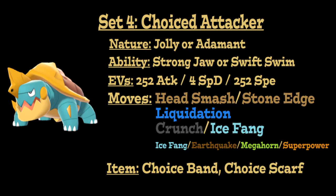Moving on to more offensive sets, Dreadnaw is a perfect candidate for a Choice item such as a Choice Band or Choice Scarf, due to its great offensive stats and ability to make use of Swift Swim to be incredibly threatening with Rain up. For this set, we'll use either a Jolly Nature to boost speed or an Adamant Nature to boost physical attack, both lowering special attack. For the ability, if going the non-rain variant, Strongjaw is recommended, but for a rain team, Swift Swim is the way to go. Max physical attack and speed with 252 EVs in both and 4 into special defense. Choice Band boosts physical attack while locking you into a move; Choice Scarf boosts speed while locking you into a move. Choice Band is even more potent on a rain team with Swift Swim, but both options still work in and out of rain.